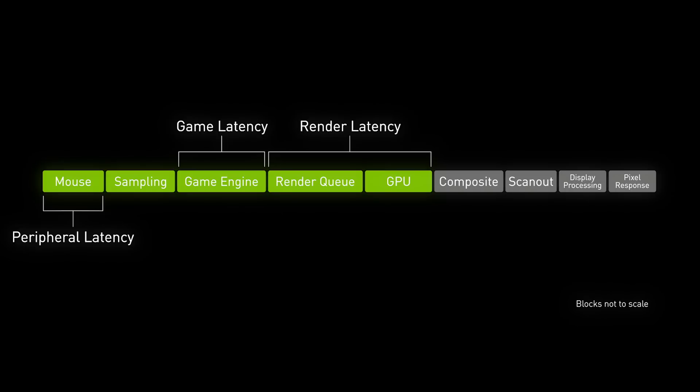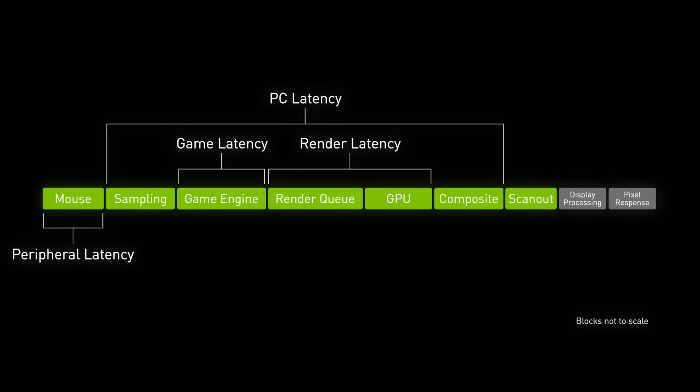The next component is rendering latency, composed of your render queue and the GPU actually producing the frames. The final piece is compositing — the Windows compositor taking the frame and scheduling it to be composited with other windows. Ideally, you would avoid compositing by running in full-screen exclusive mode. The sum of these is your PC latency. The final component is display latency, comprised of three things: the scanout rate, which is impacted by your display's refresh rate in Hertz; display processing, such as HDR or temporal processing, which can accumulate multiple frames on some TVs; and pixel response time, also known as gray-to-gray — the time it takes a pixel to respond and change color. The sum of those is your display latency.